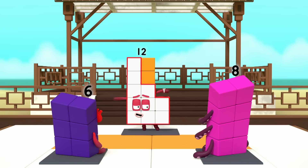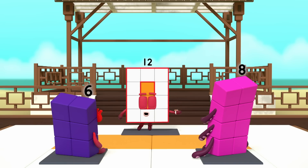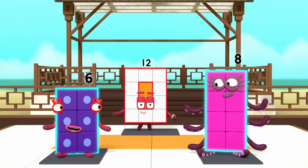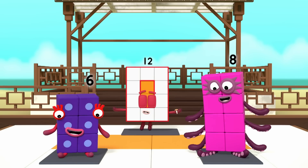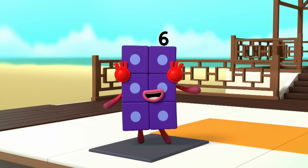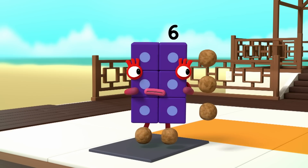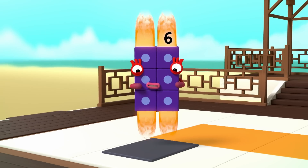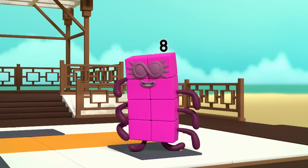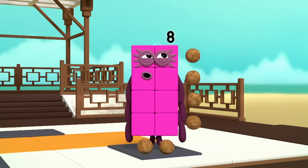Well done! Now look at your own fronts — what shape are you making? I'm a rectangle! That's right — your blocks are arranged in neat columns and rows. Now concentrate on how wide you are. I am six. I am two blocks wide by three blocks tall. I am two by four blocks tall.